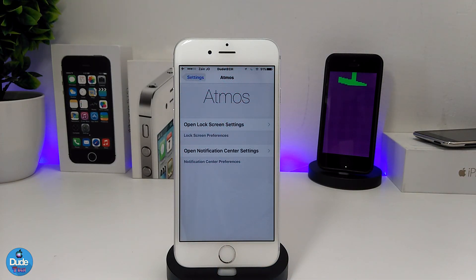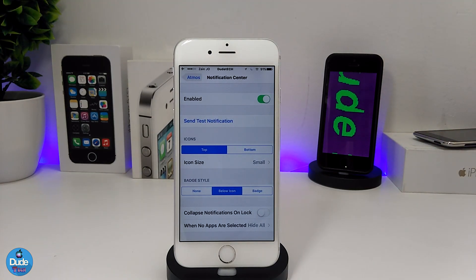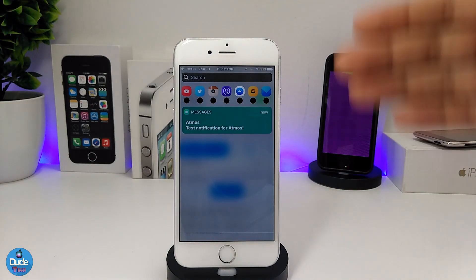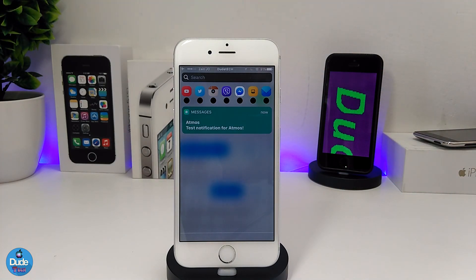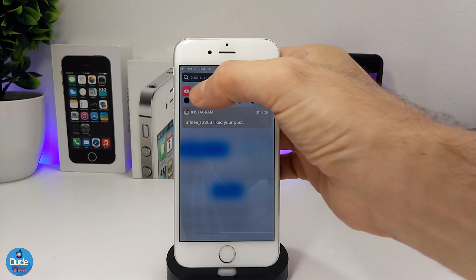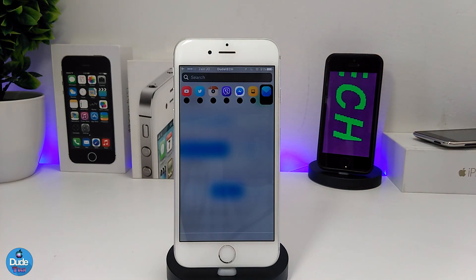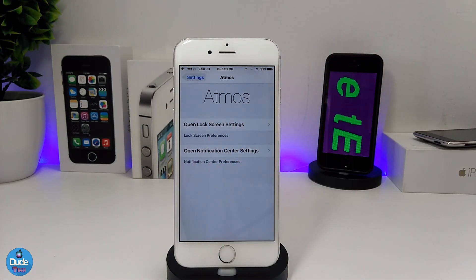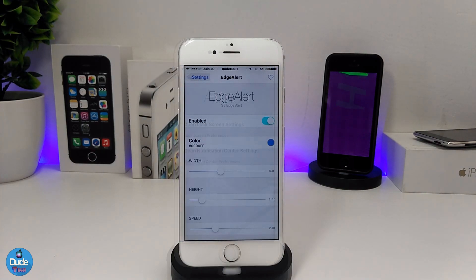Going back to Open Notification Center Settings gives you pretty much the same style of options to customize. This is how the notification center style looks — each notification shows individually with its icon. You can tap on it to read the message. It's really beautiful, and if you want to set nice-looking notifications on your iDevice, highly recommend you give it a try — Atmos.